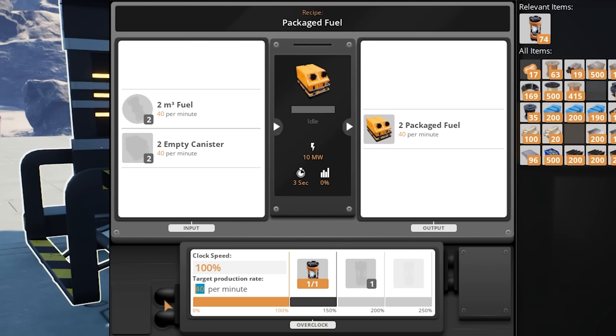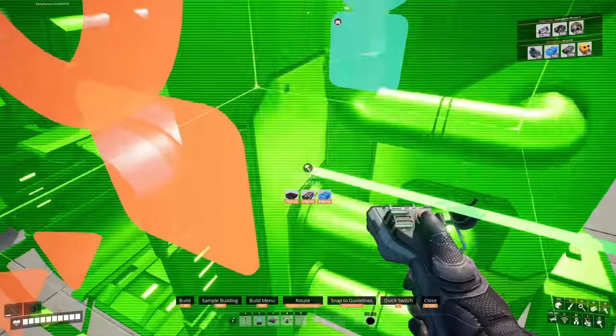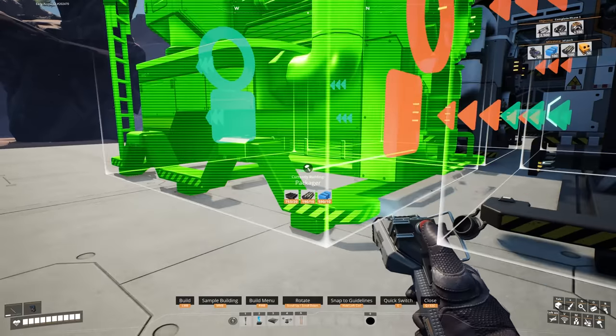Package fuel requires 40 fuel and 40 canisters — wait, my maths was off. That's because I normally overclock. If I put that to 60, there we go: 60 canisters, 60 fuel, 60 packaged fuel. That's why I was wrong — ignore me.